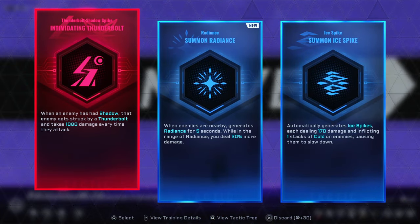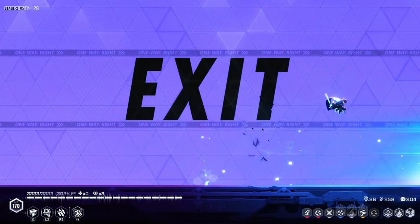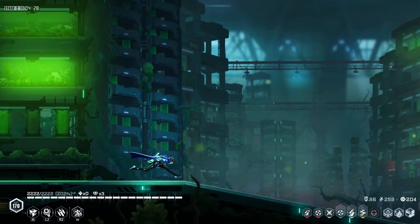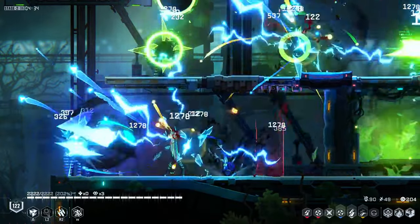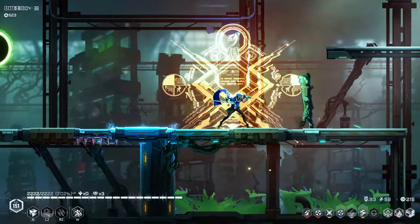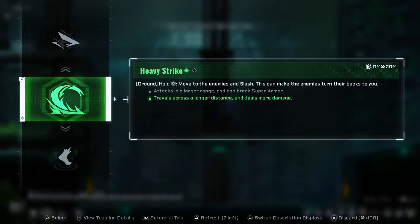When an enemy has head shadow — there it is. Nice. So we have the first — I don't know what it's called — fusion, combination. Everything is dying! That's really fast.